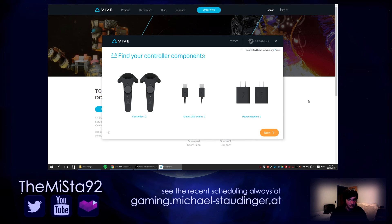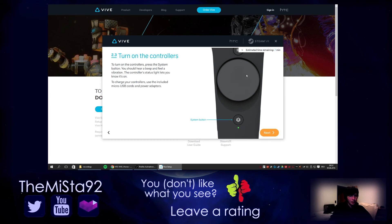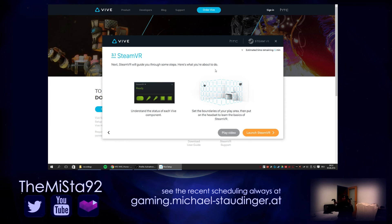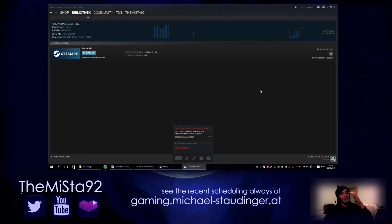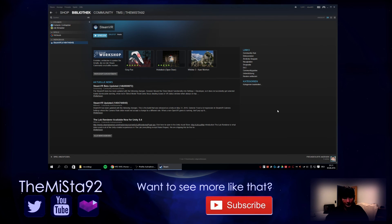Find your controller components: controllers times two, micro USB cable times two, and the lanyard times two. Learn about the controllers — you interact with virtual objects using them. To turn on the controllers, press the system buttons. This one is blinking blue, now it's green. Both are now green. Then I got an error — .NET Framework 4.6 not found. I thought it wasn't installed but it actually is. Restarted my PC.